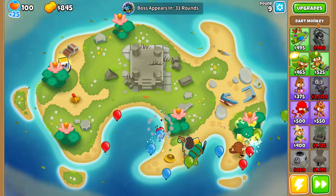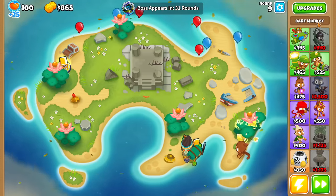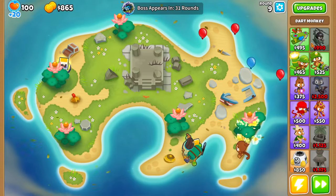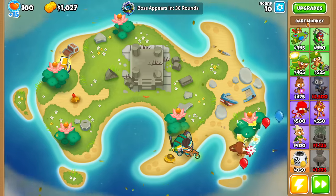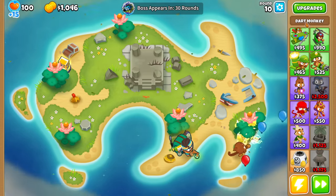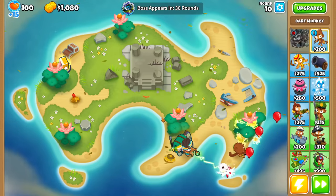All the other Paragons, I believe, get disabled fully, including Ninja. The Ninja does have the full map range of the bomb, but I still think Boats would be better than that. Plus, getting Boat to Degree 100 is easier, because the money that it makes accounts towards the degree of the Paragon.